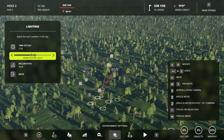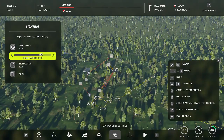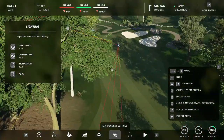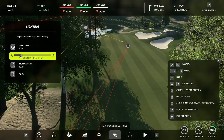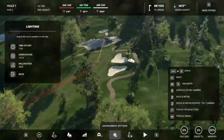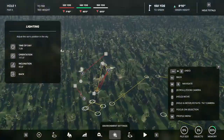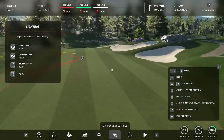Usually what I like to do is set the time to around 7:30 to 8 a.m., then turn the orientation to get a lot of sun. On my signature holes I try to make sure I'm getting a lot of sunlight — like angling it to cast shadows on a bunker. Keep in mind you can really only optimize lighting for one or two holes, so pick your picture holes, the ones you'll photograph to publish the course.